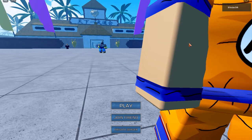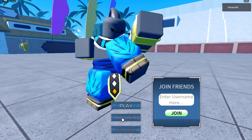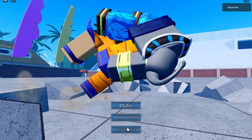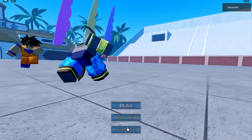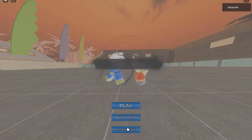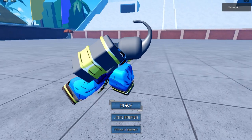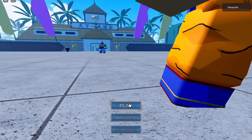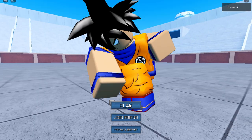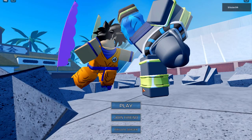Once you start you have the option to join your friend by typing their name and joining them if they're playing, or go to a private server — you have to buy a game pass for that. You always must have private servers. I don't have one, but if you want to grind and get to a high level quickly without being bothered, private servers work.